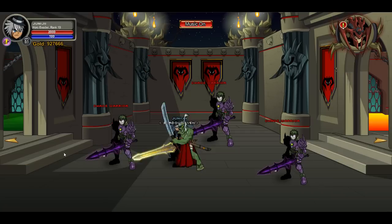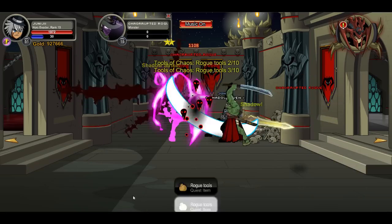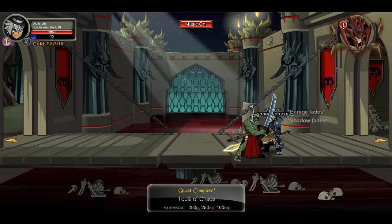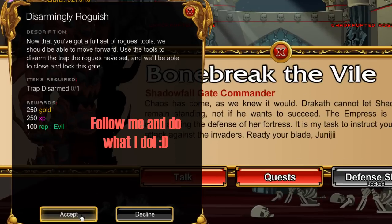Next quest, we're gonna kill rogues again — ten corrupted rogues. Head all the way left back to the rogues and kill ten of them. There we go, turn in.